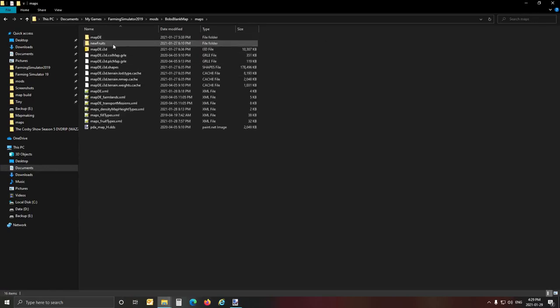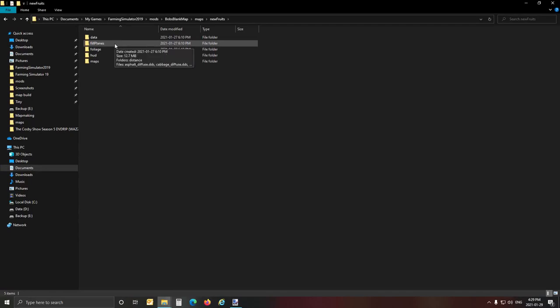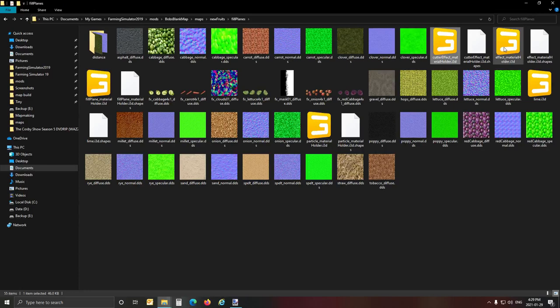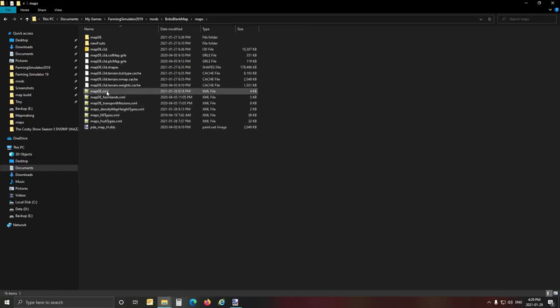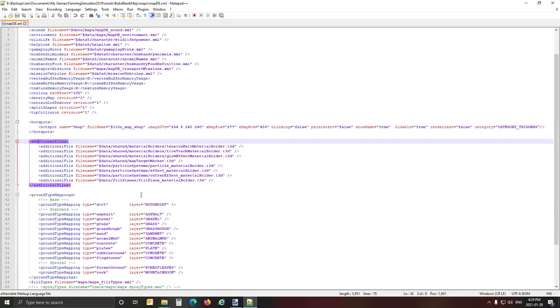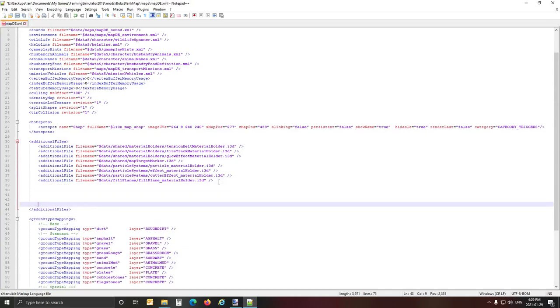In order to do that, in our new fruits there is — under full planes — the cutter effect material, the full plane material holder, and the particle material. These four entries we must put into our XML file. The one we're going to use is the game XML — you can see the dollar-data entries are the in-game ones, already set up for us. We just need to copy them and add new lines at the bottom. The first one is the particle material holder.